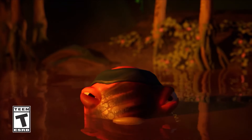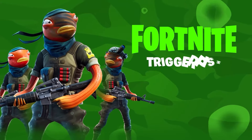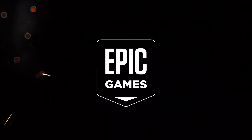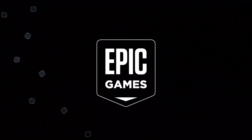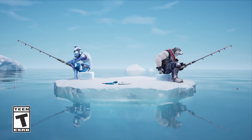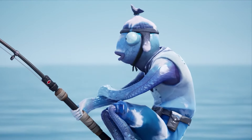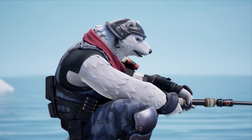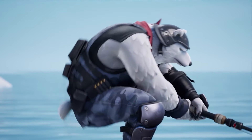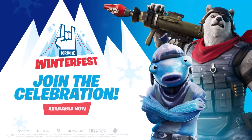Later, Fishstick took a more serious turn with Triggerfish, introduced in Chapter 2, Season 1. Donning camouflage and tactical equipment with face paint and gear, Triggerfish brought a combat-ready look to our favorite fish. Winter also returned with the chilling Frozen Fishstick, part of the Frozen Legends pack — a fresh, icy take that kept the character exciting during seasonal events.